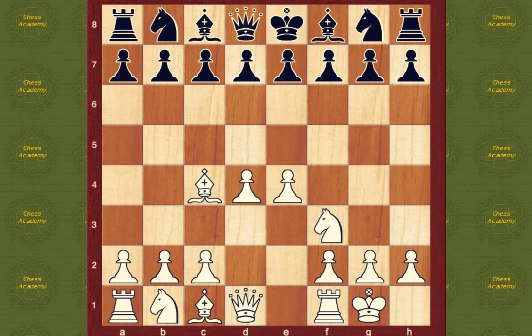Now I might castle. My king is nice and safe. The f2, g2, and h2 pawns are in front of my king, guarding him. Very, very safe.